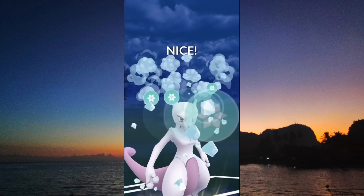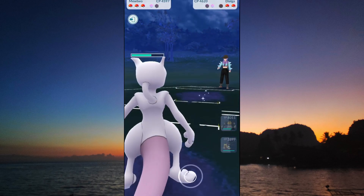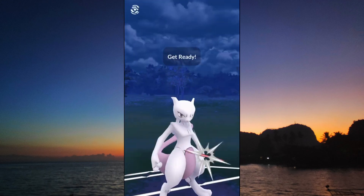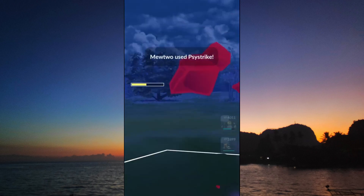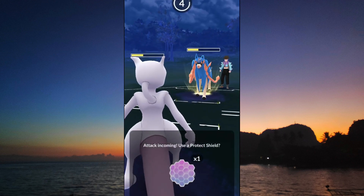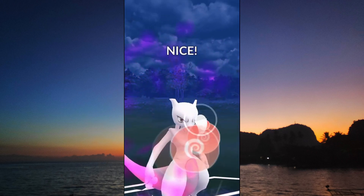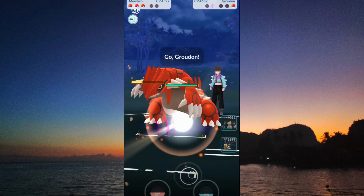Mewtwo reaches an Ice Beam — let's see if this Dialga has a shield up. Dialga does shield, and just like that we reach mid-game with a switch advantage. We throw the Psystrike over here. Zacian will either have the shield or just take that huge damage. We shield this up because we know we can reach the Psystrike — and Psystrike would have knocked us out. Psystrike knocks out the opposing Zacian.